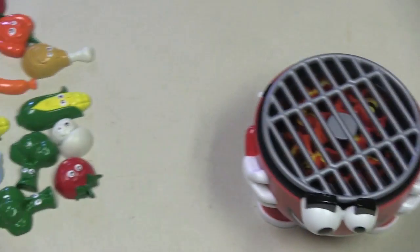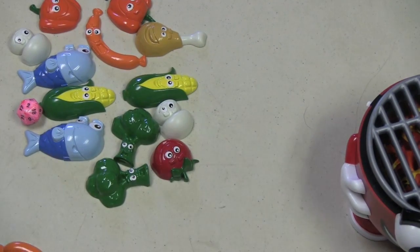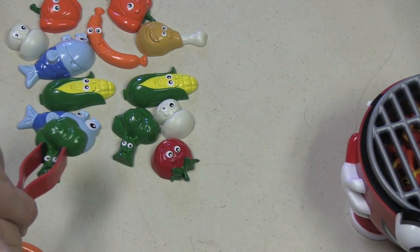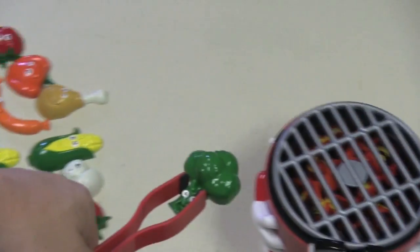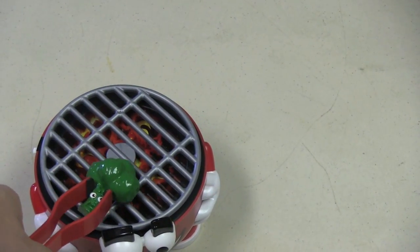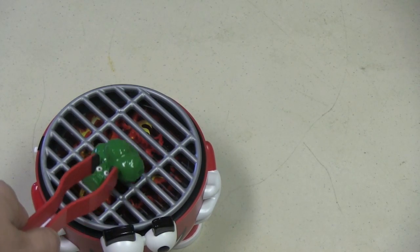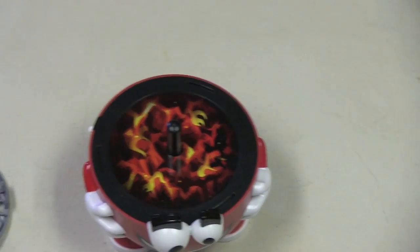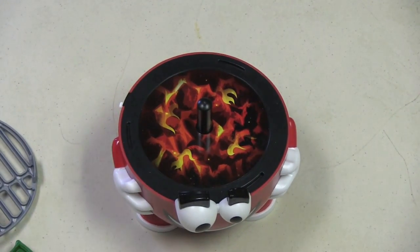So what you do is take the tongs, go to our pile of food over here — which includes a die — and pick up the broccoli like this, and place it on the grill, hopefully without making the grill pop. Placing it on lightly is okay, but it is fairly easy to pop it.